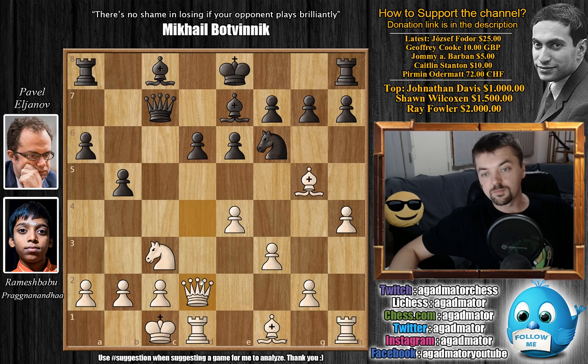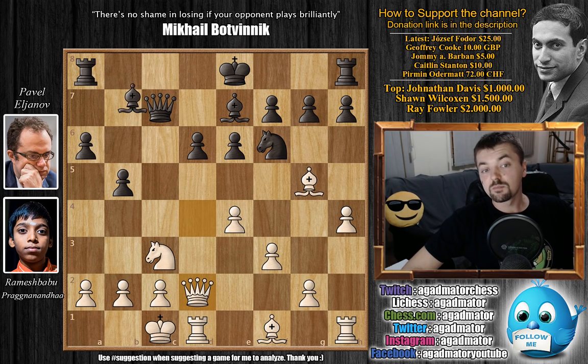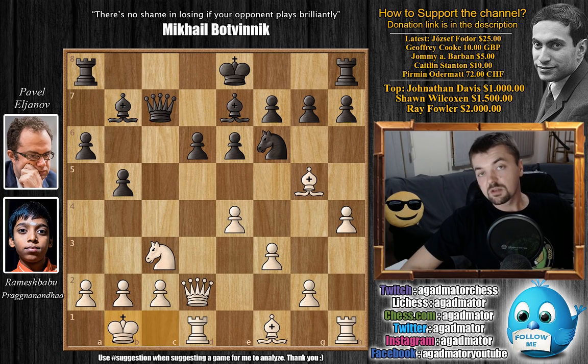We have queen to d2, a very nice move. You could also start attacking immediately with g4, but then your queen is on d4, and at some point if white decides to capture on f6, black will also have a nice tempo on the queen with bishop to f6, eyeing the queen on d4. So Pragnananda first goes back with the queen to d2, and now we have bishop to b7. King to b1 — a nice prophylactic move. Some of you mentioned in the comments that I shouldn't be using the word prophylactic, but you should definitely google it — it can definitely be used as a chess term.